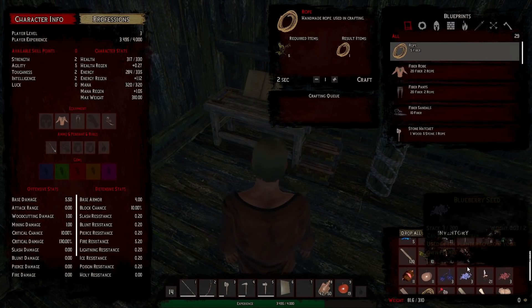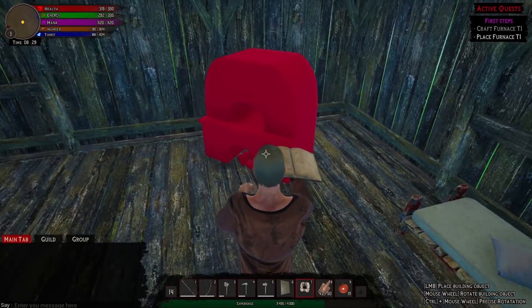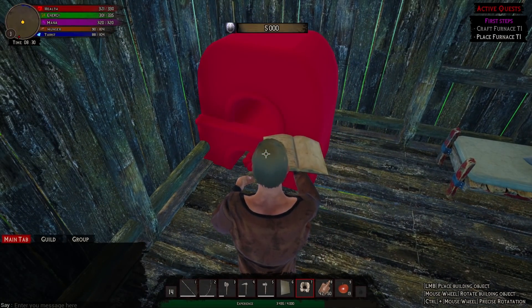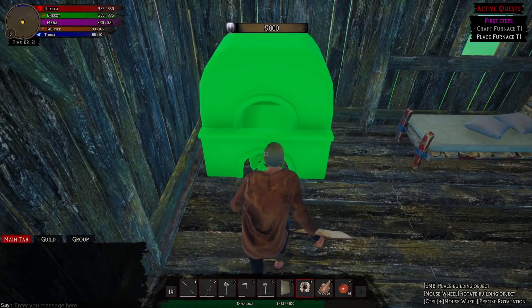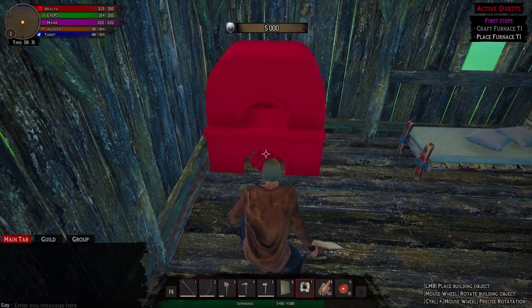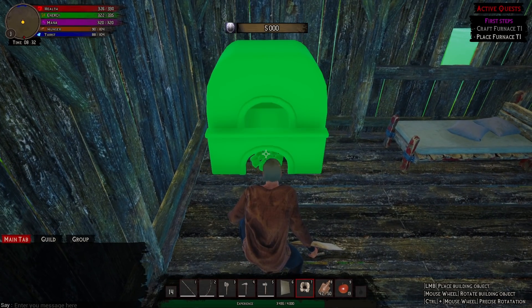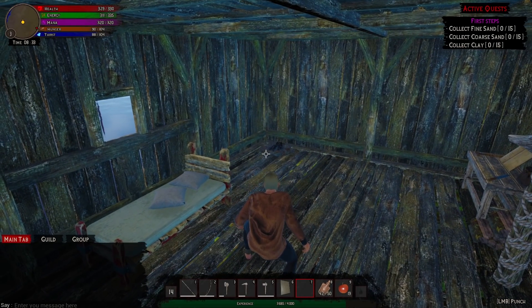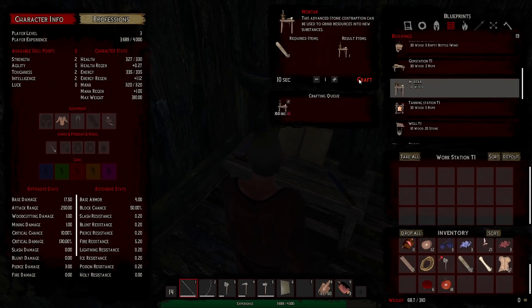Back to the quest — I went ahead and made a furnace and placed it. Then the quest says to collect fine sand, coarse sand, and clay. Apparently I need to make a mortar first. There's not a lot of info in the game — I went to the quest journal and couldn't find anything about where to get this stuff. I asked on Discord, and I'll bring this up to the developers.